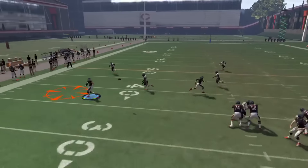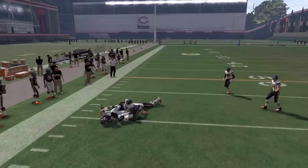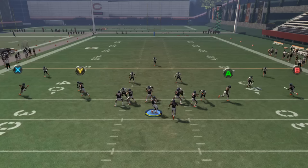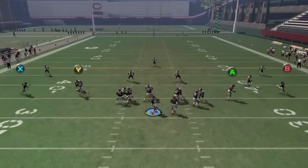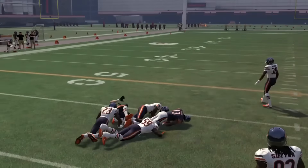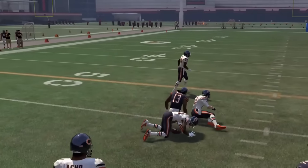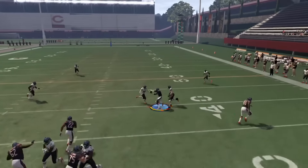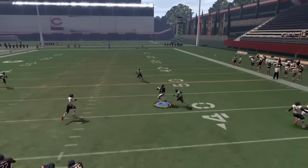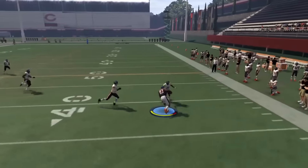The first read in slants is Y on the flat route — check to see if he's defended going to the flats; if not, take the quick dump off. The next read is the first slant, X. Versus zone, look to the area rather than the receiver or defender to see if you can fit the ball in — this lets you go through your reads fast and not miss the second slant. Versus man, bullet inside once he cuts. Same for the second slant: look here versus zone, and bullet inside versus man. The last read is A on the other flat route — take the free yards if he's left open.